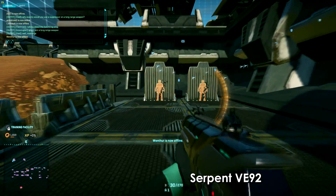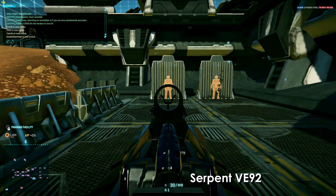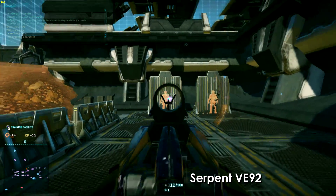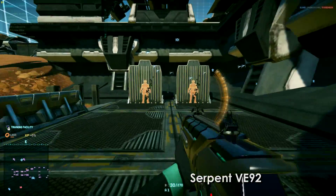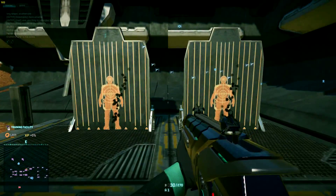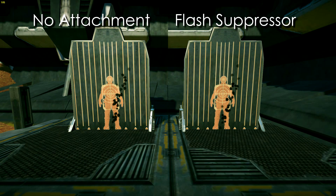Testing this at longer ranges is hard and very inaccurate to do, so I decided to stick to this close range testing. On the left side you can see a weapon without the flash suppressor equipped, and on the right side you can see one with.